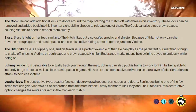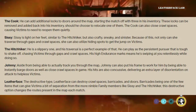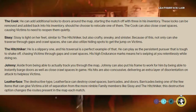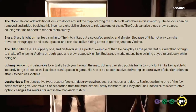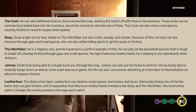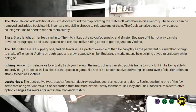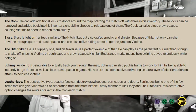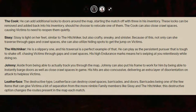Johnny, aside from being able to track you through the map, can also put his frame to work for him by being able to instantly barge doors, as well as close crawl spaces. His hits are also concussive, delivering an extra layer of disorientation on attack to helpless victims.